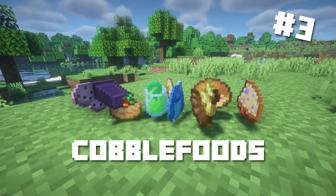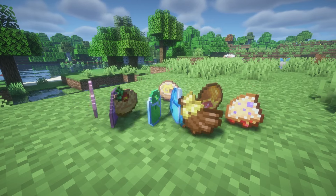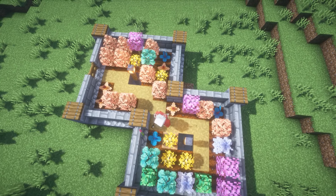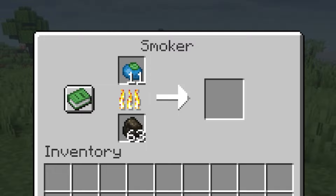Number 3: Cobble Foods. Cobble Foods adds a collection of Pokémon-themed foods to Cobblemon, which can all be made with berries, giving them more purpose and functionality. I personally love this mod because now I finally have a use for all those spare berries in my storage room.